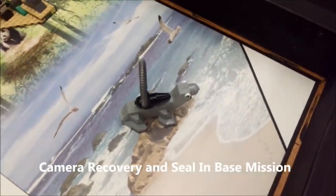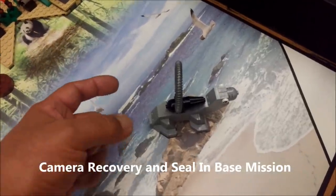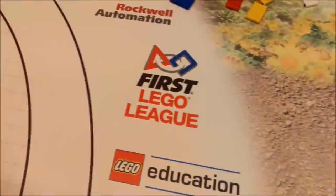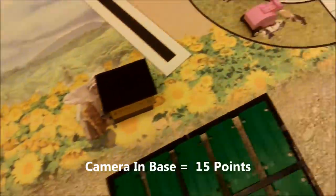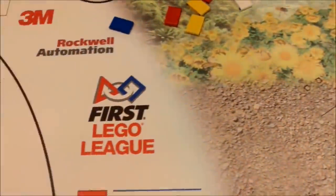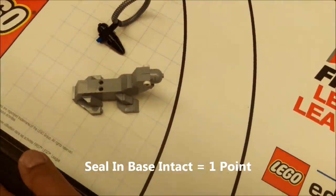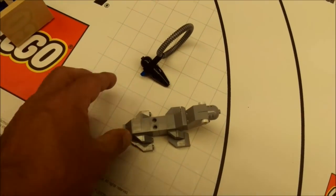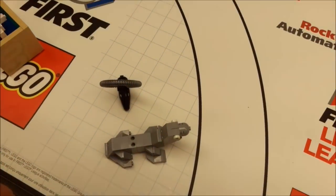The next mission is the seal or camera mission. If your robot can pick up the camera and bring it into base, that's worth 15 points. If your robot brings the seal into base, that would be worth only 1 point. It's probably not worth the time for 1 point. So: seal fully intact in base is 1 point, the camera in base is 15 points.